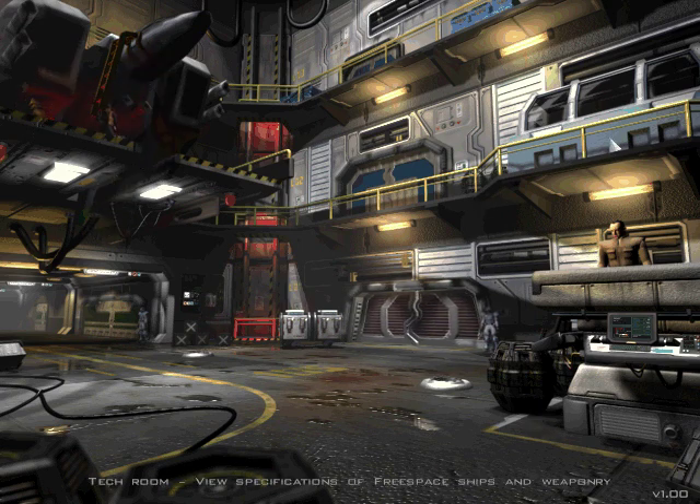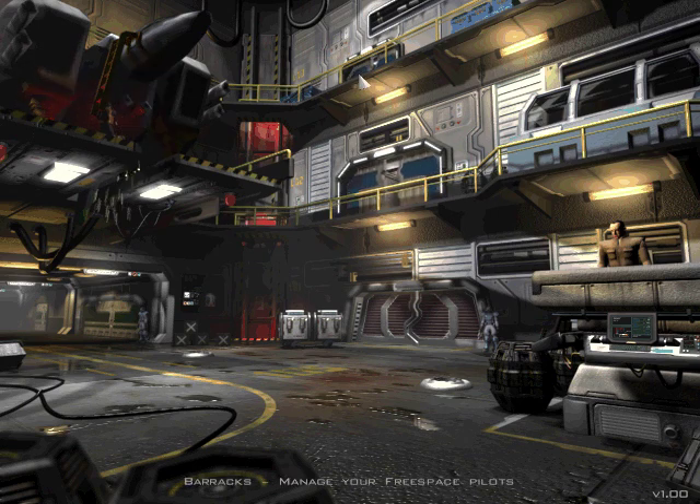In this room you won't see much, but you can go to Tech Room, Options, view the campaigns open, your pilot you've created, or actually go to the campaign. So, let's start.